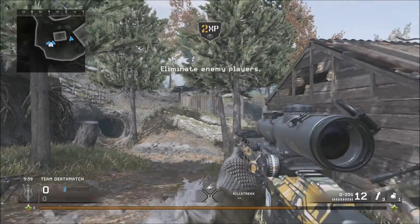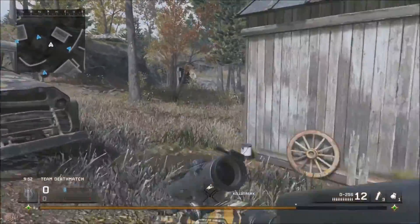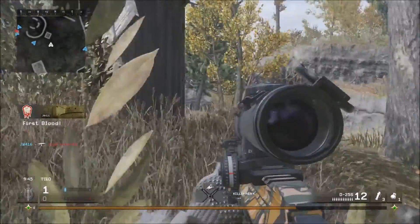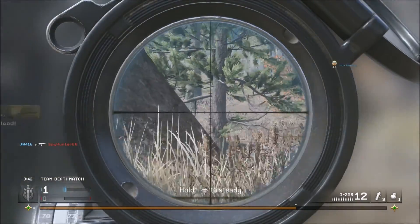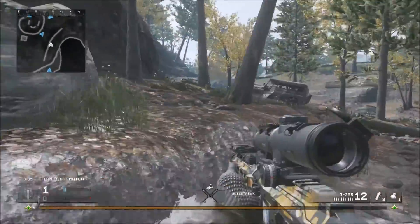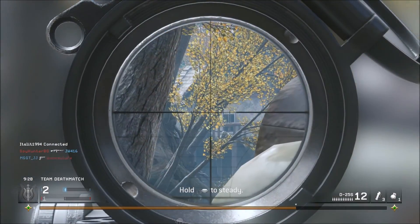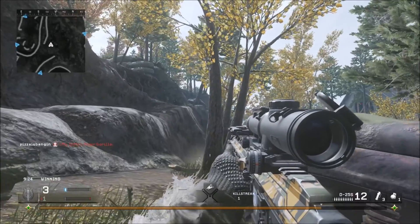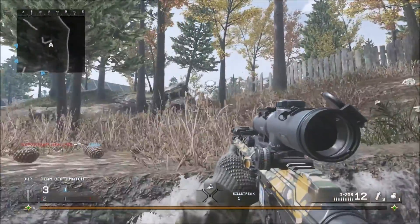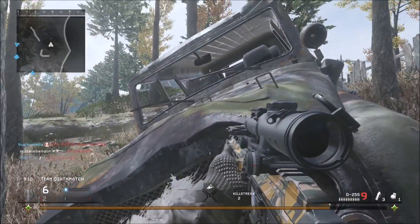Alright, I'm on Creek from the Variety Map Pack — one of my favorite maps especially for sniping, so I thought it'd be perfect for the D25S. I'm not the biggest fan of this gun though; it's good but not great. I prefer the M40, which is phenomenal. Most people use that or the Barrett. The M21 is mainly for spamming, and the Dragunov is not too bad. This D25S is kind of like if the Dragunov and the M21 had a baby.